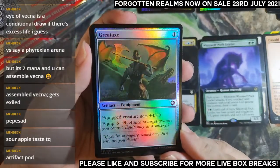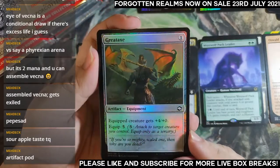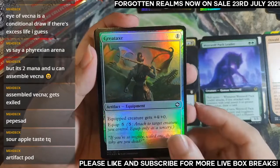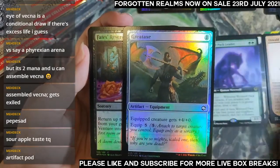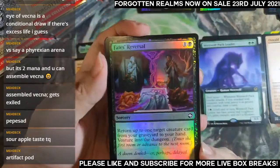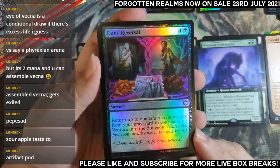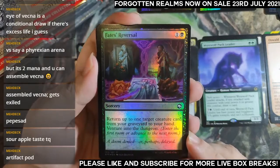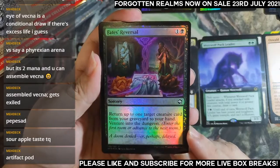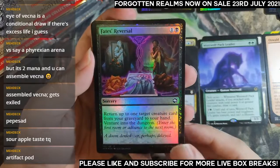Great Axe — this finished off a lot of games for me even if the equip cost is five. It becomes a very strong mana sink at the end of the game, turning any of your creatures into a threat. Any 1/1 becomes a 5/6 threat. Pretty strong the Great Axe for limited play. Constructed play, I don't see it happening. Return one creature card from your graveyard to your hand, venture into the dungeon — limited.